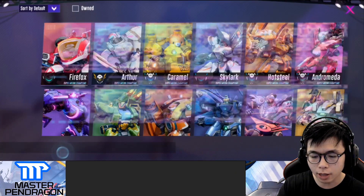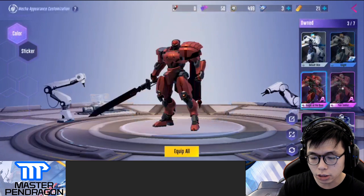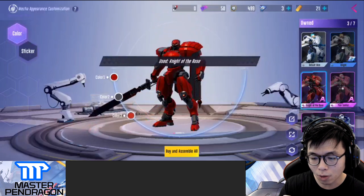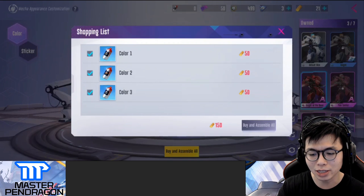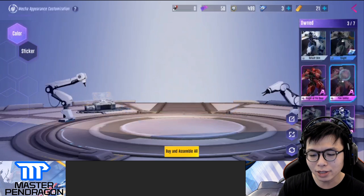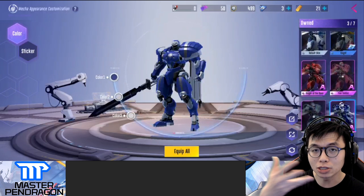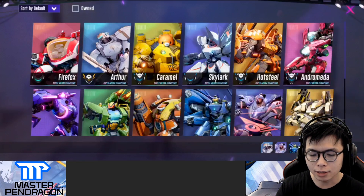If you go to customize, you can actually tilt your mecha's color. I don't really like it because you're just playing with the contrast — nothing really special. And if you want to change that color, it seems you have to spend some crystals, so it's not much of a customization. It would have been really cool if you could swap between colors freely.